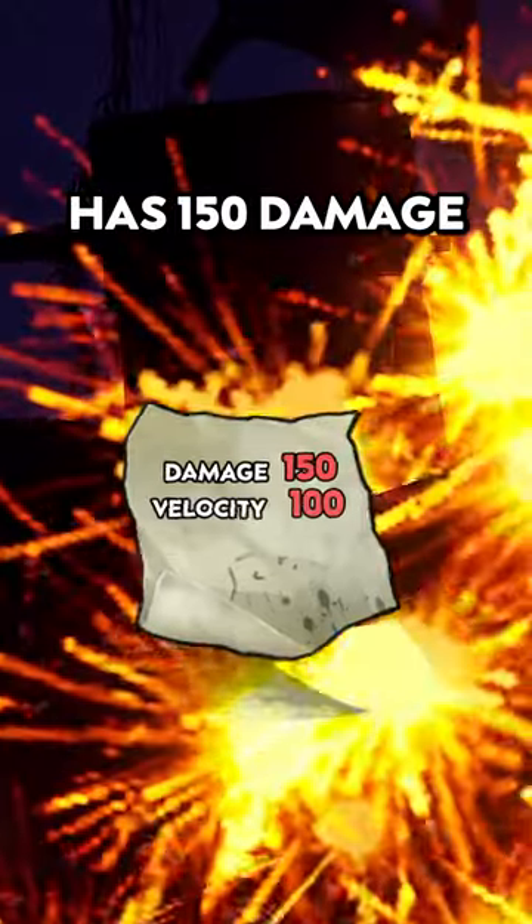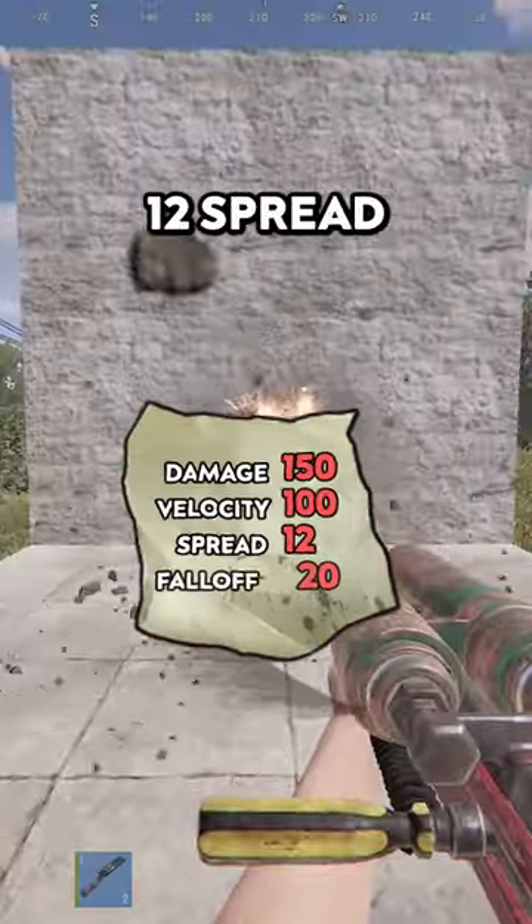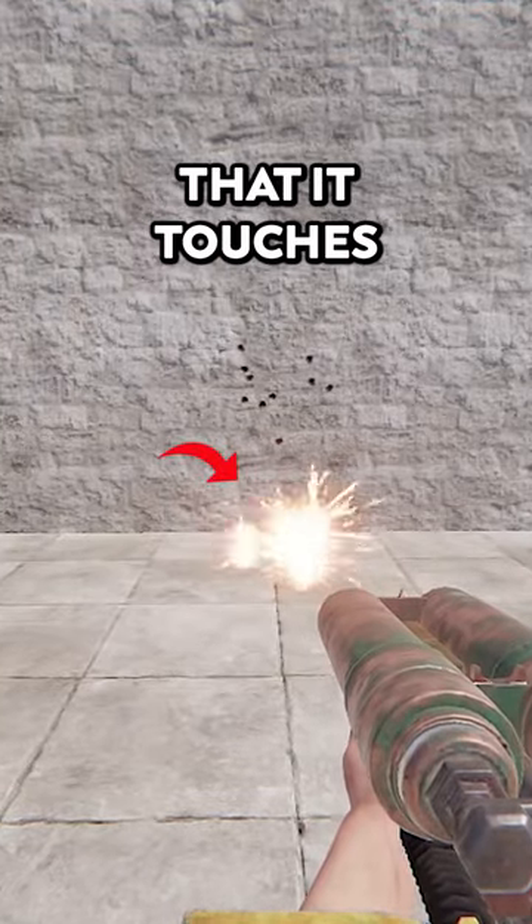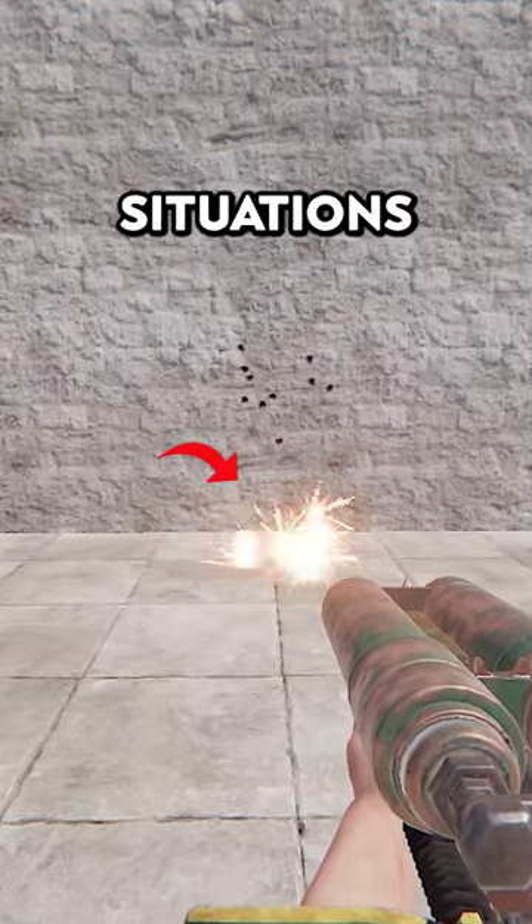The Incendiary Shell has 150 damage, 100 velocity, 12 spread, and 20 fall-off. The fire released from this shell will slow anyone that it touches, so it's very useful in certain situations.